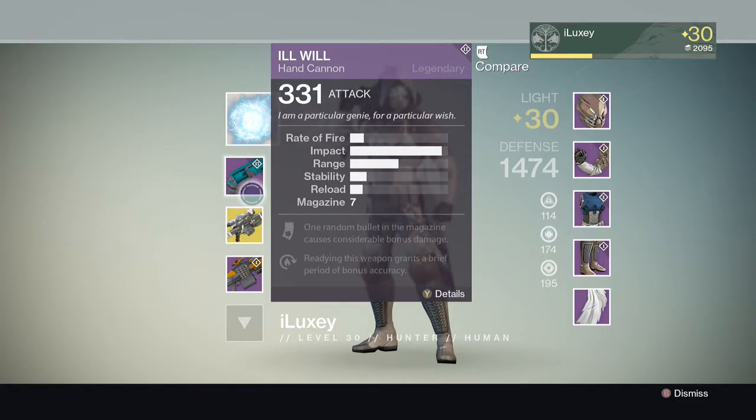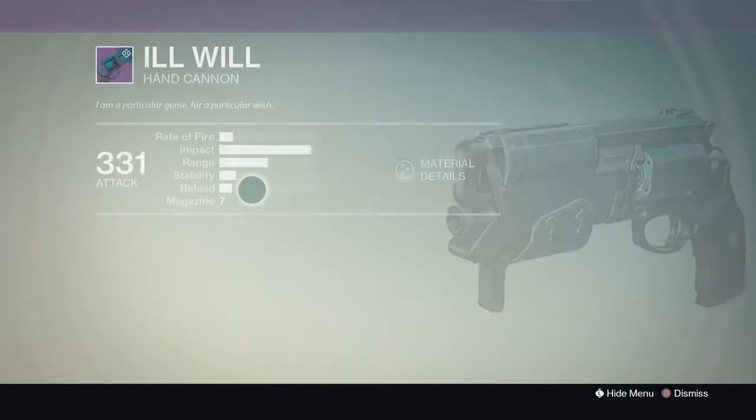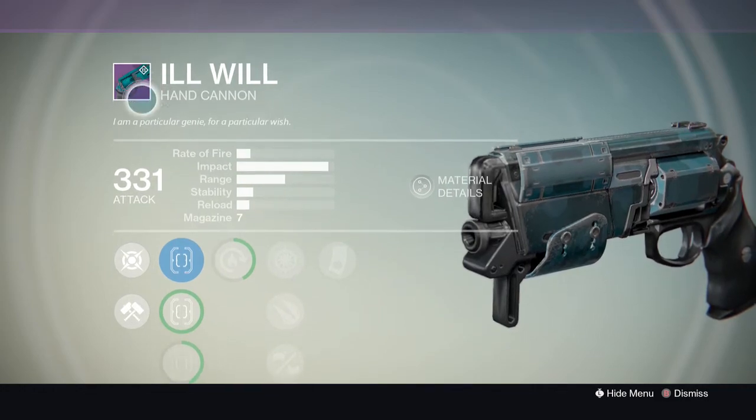Yo, what is going on guys? It is your boy Zylo and today I'm bringing you guys a brand new video on the House of Wolves weapons that are dropping in the Crucible today, Monday, May 18th — the day before House of Wolves comes out, and it is dropping.